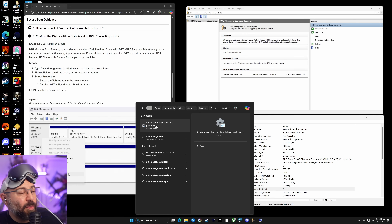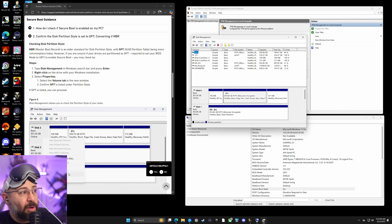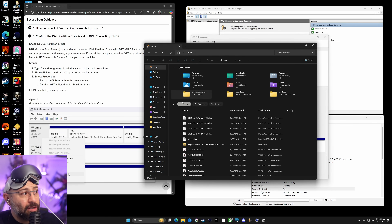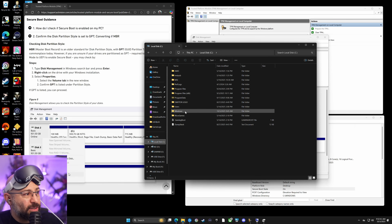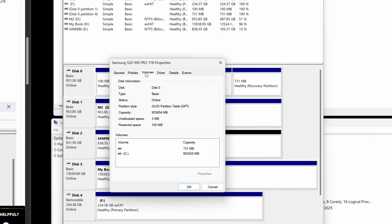Go to the Windows search bar and type 'disk management.' In Windows 11 it shows up as 'Create and format hard disk partitions' — just click that. You'll see a screen showing your drives. For most people, Windows is located on the drive with a C: label — you'll see Disk 0 with the C symbol. Double-check by opening C: and confirming there's a Windows directory. Then go back, right-click on Disk 0, choose Properties, go to the Volumes tab, and look at Partition Style.